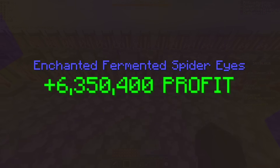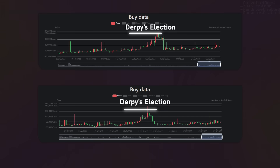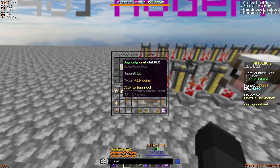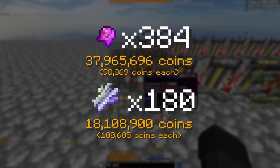Be very careful though — you have to buy all of these materials for alchemy 50 around a month before Derpy is actually elected, because once it's news that he's going to be in office, the prices of both cane and eyes naturally go up, since everyone else wants to benefit off the 50% boost. You need to be smart and plan ahead so you can get all of these ingredients at their cheapest possible values, because otherwise you'll be overpaying like I did on my Chaos profile, with Enchanted Fermented Eyes being about 98,000 coins per instead of 75,000 coins per.